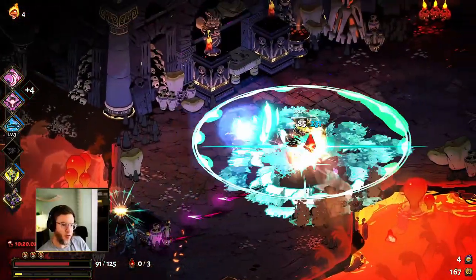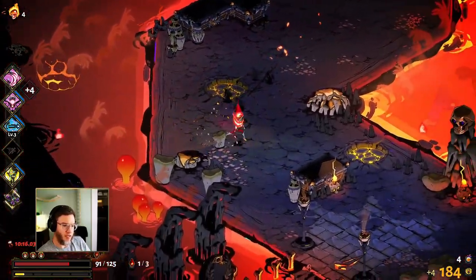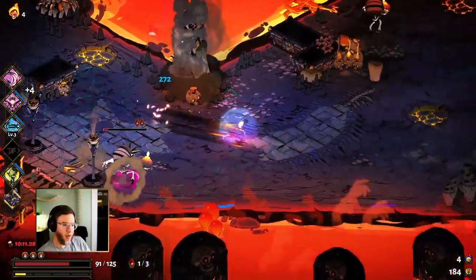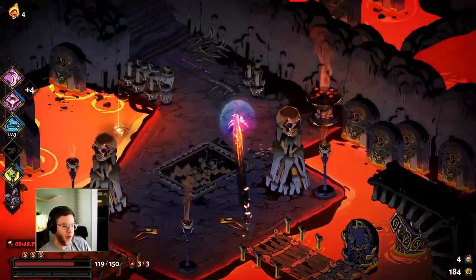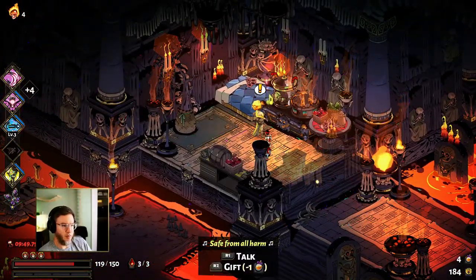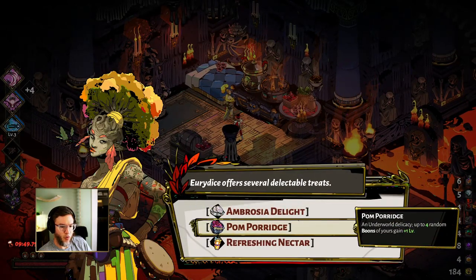Those guys died from your full combo — that may not have happened had it not been for the increased damage from the palm you put in there. We're gonna grab the thing that gives palms to four of our abilities because that would be super strong. So that's Palm Portage — up to four random boons get plus one level.